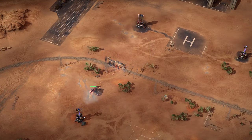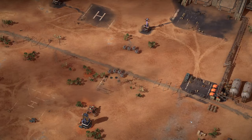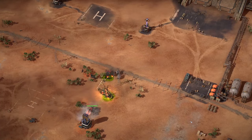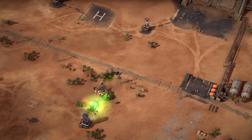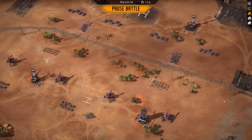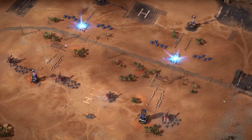Scorpion can be teched to fit multiple purposes in your lineup. The first technology is the Acid Attack, which enables Scorpion's normal attacks to create a pool of acid beneath them. Then there is Siege Mode, which transforms the Scorpion into a long-ranged cannon, reducing its attack and creating a minimum firing distance.